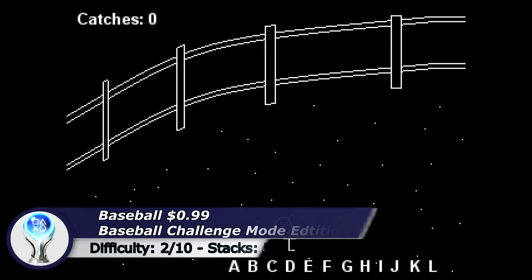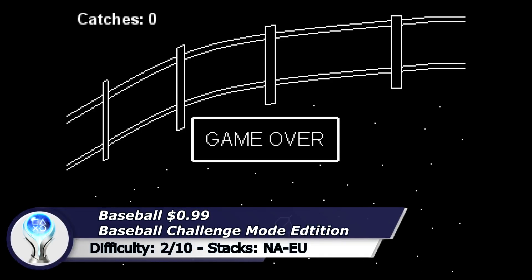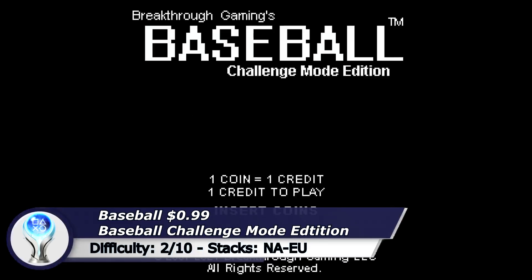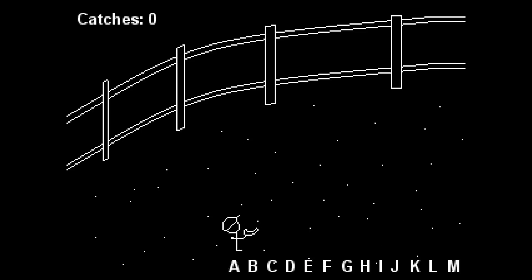Last but not least we have another 2 Breakthrough games: Baseball and Baseball Challenge Mode Edition. Each version has a separate trophy list and can be done very easily with a trick — at the main menu press up on your d-pad and start the game with the cross button. Now the ball should stay at slow speed for the entire game.